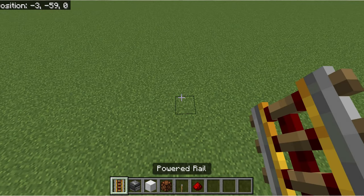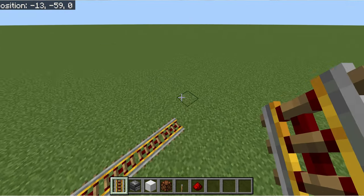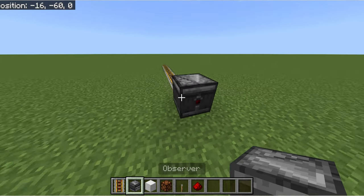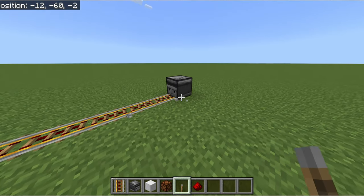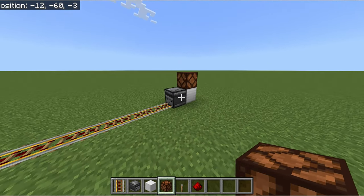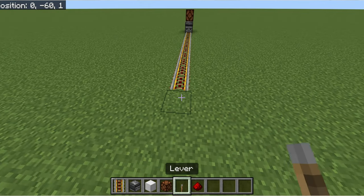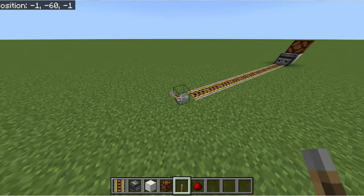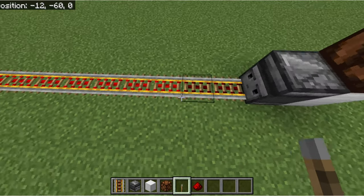Let's get into how to set up this glitch. With the powered rails, you're going to want to set them up in a line facing the way you want the signal to travel. Next, you're going to want to go to the end you want the output to be facing and place the observer facing those rails. This has to be an observer because we need something to detect when the rails are changing their states. For this example, I'm just going to place a redstone lamp so you can actually see when the observer detects something, but you can connect this up to whatever you want. After that, you're going to want to go to the other side of the rails — this should be the side you're going to place your input at — and then just place down your power source. Then you're going to want to turn the power source on, go back to your rails and go to the spot where the powered rails just end.